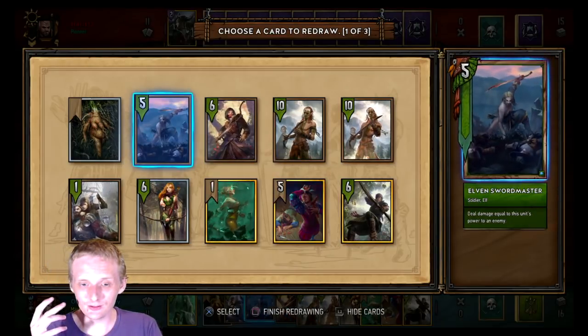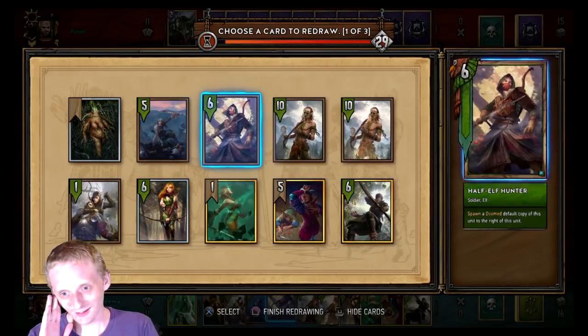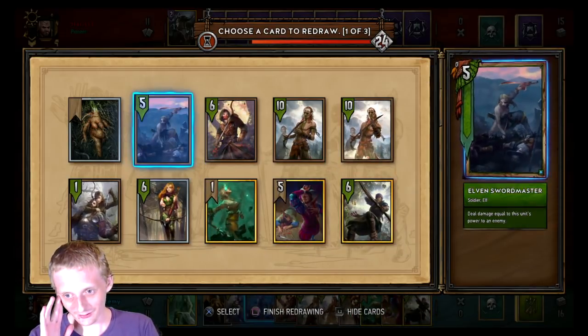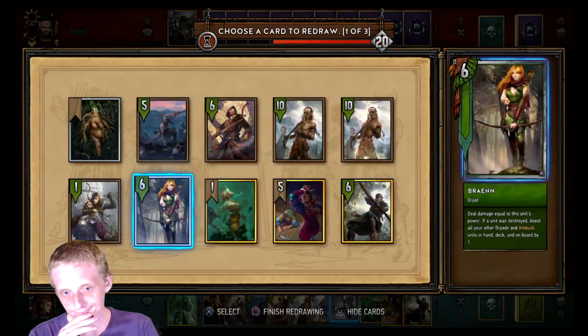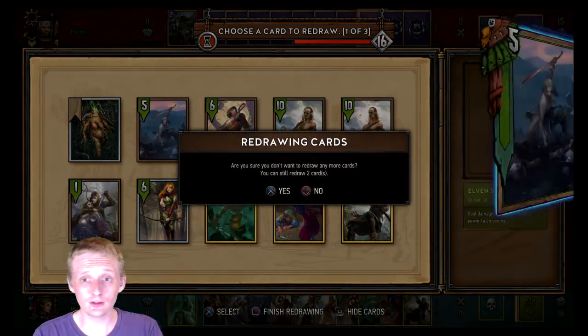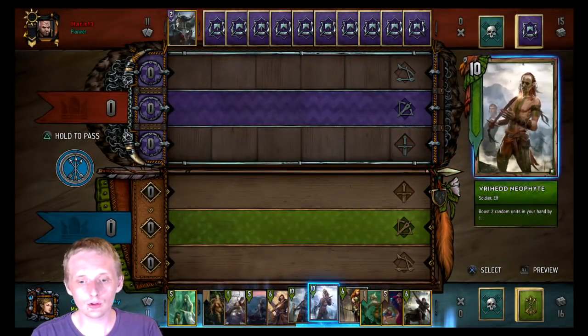I have a pretty crappy chance of Neophyte hitting what I wanted, but I do have a decent amount of elves and Yorveth so that's good. It'll hit my Elven Swordmaster but not Aelirenn. We'll keep this and just not use the other two mulligans. We do go first.